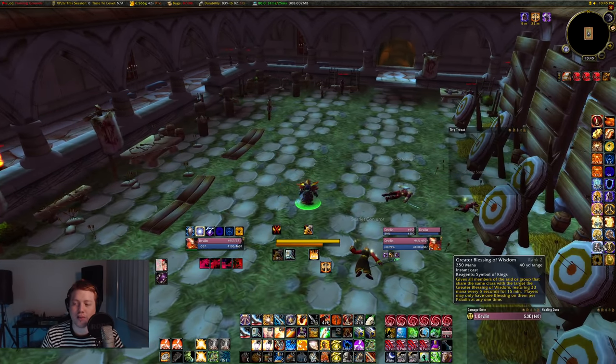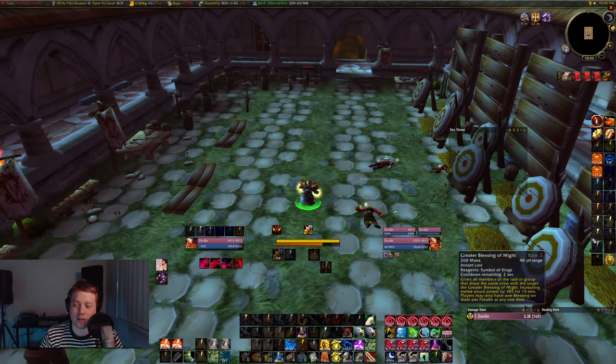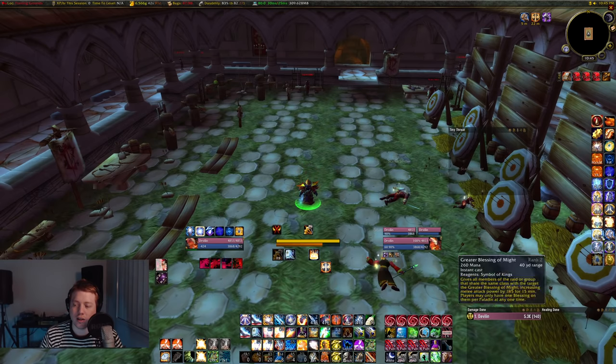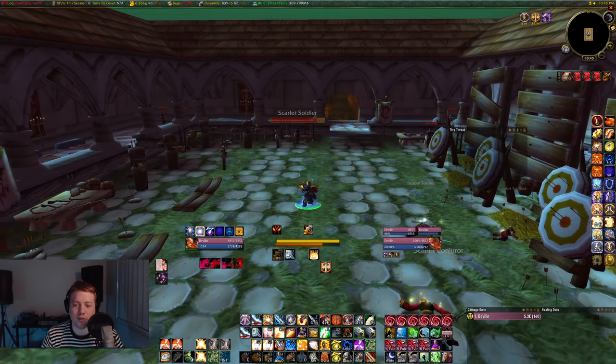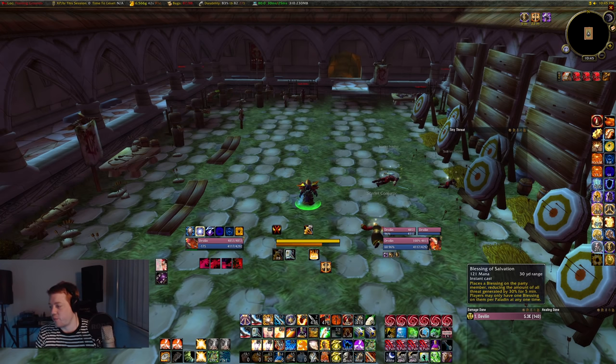Before Sanctuary, I'd recommend using Wisdom if you're having any mana issues, and Kings if you need more single-target threat — but Wisdom is probably going to help the flow of the run more than Might. The reason is that our white damage doesn't have any sort of scaling — it's only one-to-one. All of our threat generation comes from holy damage.